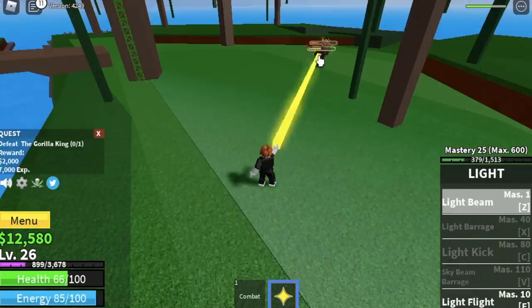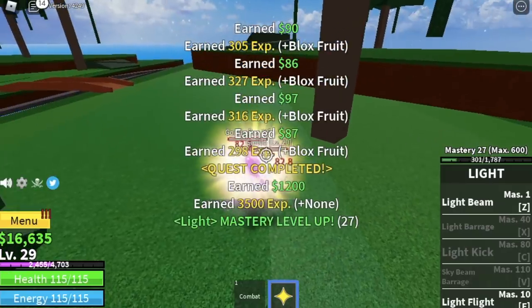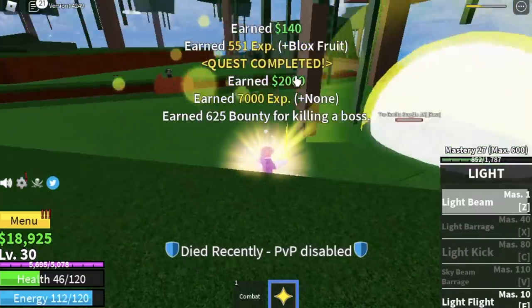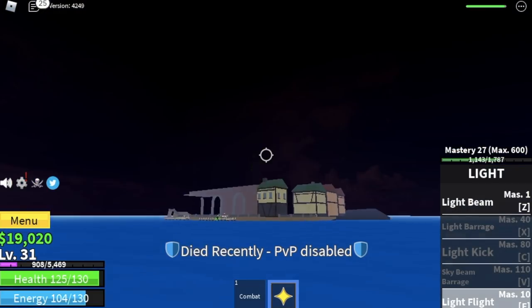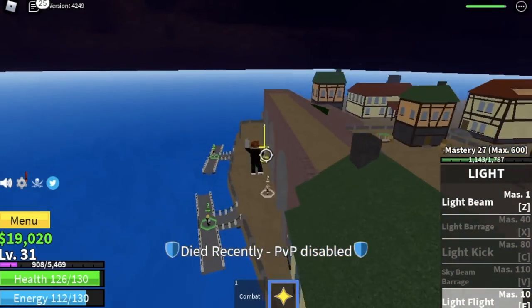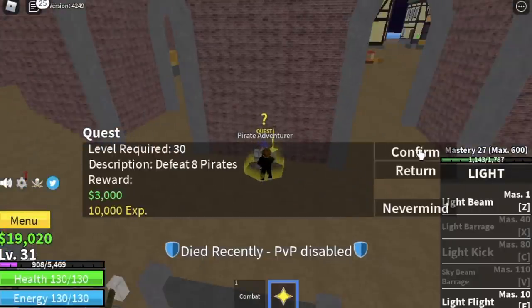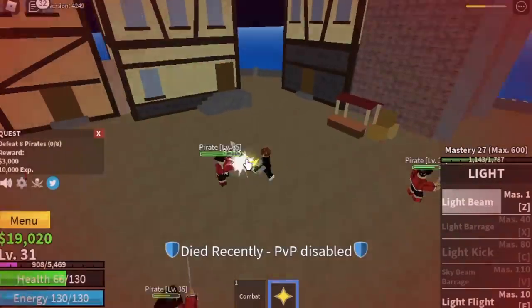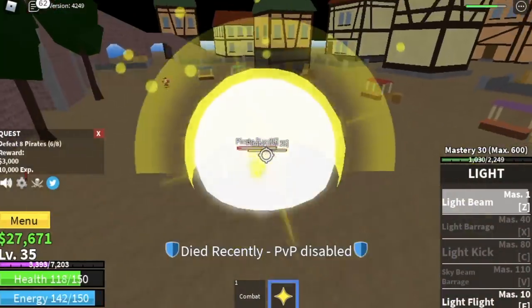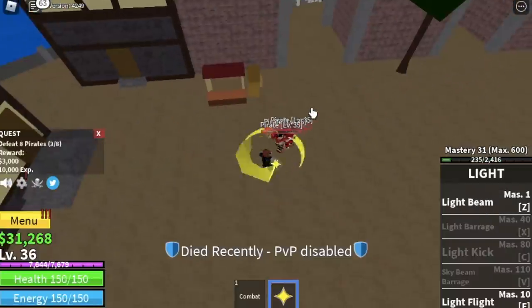At level 20 you can start fighting the gorilla king. When you're fighting bosses and mini-bosses like this, they have Haki so they can attack you even if you're a logia-type fruit user — take note of that. When you reach level 31, you can go to the pirate village. The best time to start grinding there is level 35, because they can damage you and they're kind of strong.